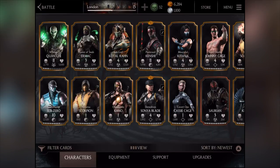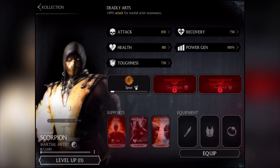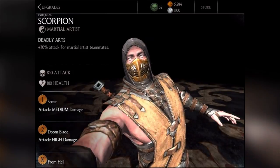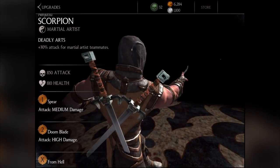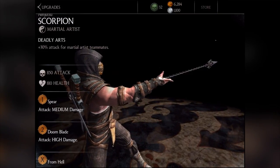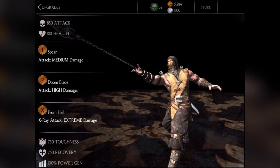We're reviewing Ninjutsu Scorpion next. I actually haven't used him before, so I don't know his attacks, but we'll check it out. His first attack is the spear, and his second attack is Doom Blade — which is different from Inferno Scorpion, whose second attack is a minion. So there are different specials there as well. His x-ray is 'From Hell' — I think that's the same, not too sure.